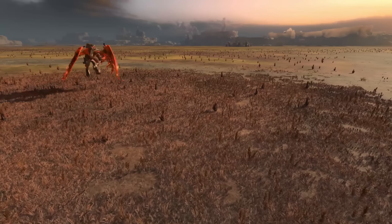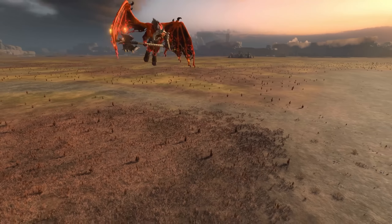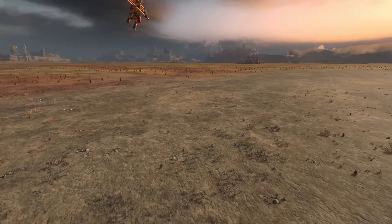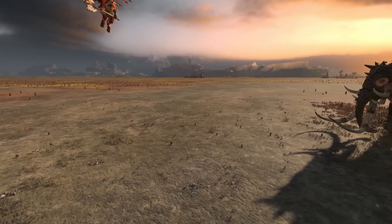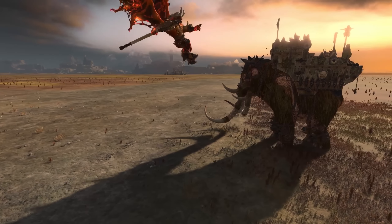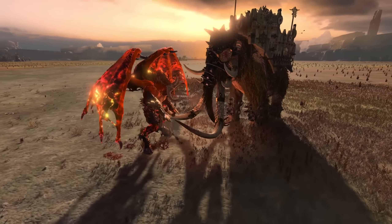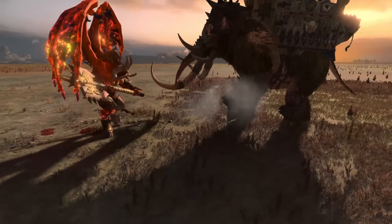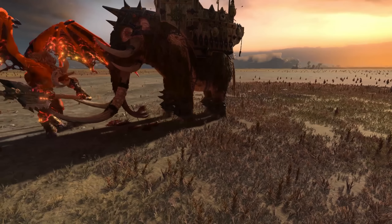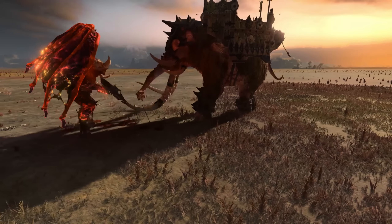The next unit up is going to be Korn's Bloody Fist. This is a Bloodthirster unit — Bloodthirsters are armor-piercing, anti-large. I think they're going to do best in single entity on single entity combat. I did do a little bit of testing with them in cavalry; it was okay, not great. The real special feature of this unit, other than looking really cool, is that it has the Gore Shell ability.